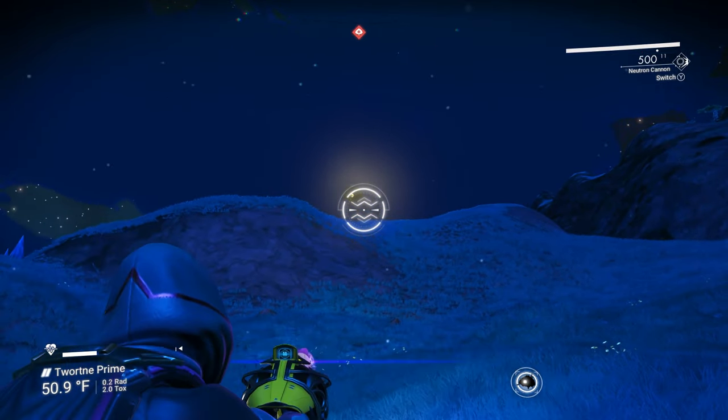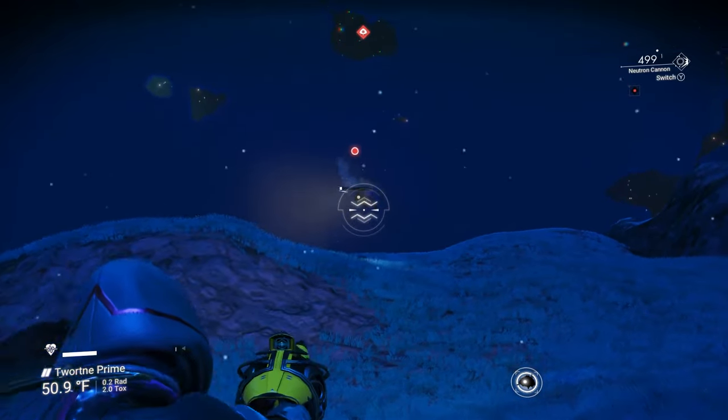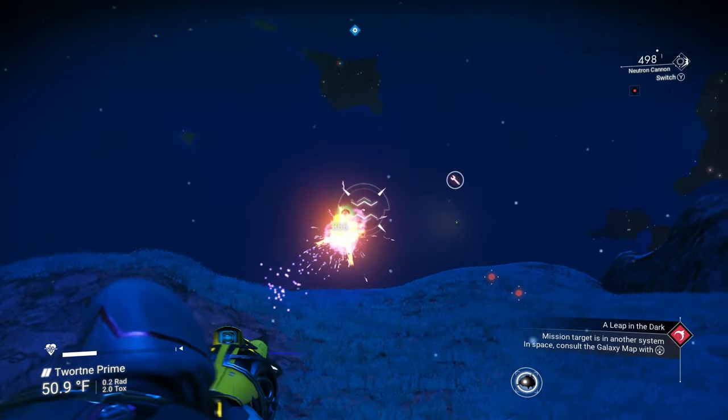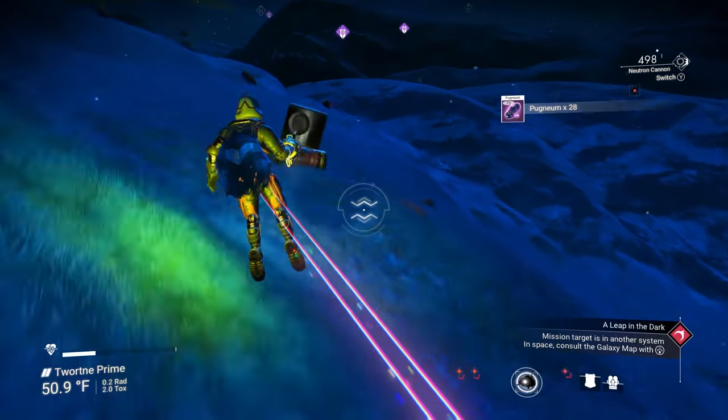For damage numbers on the Neutron Cannon, we're going to charge this up, get a mid range shot — you can see we got 2,013, so it took two shots to take that guy out. Really it could have taken one charged and one uncharged shot.